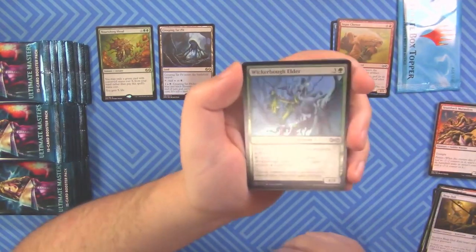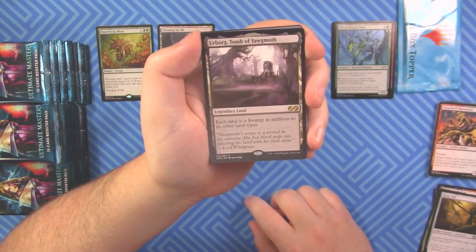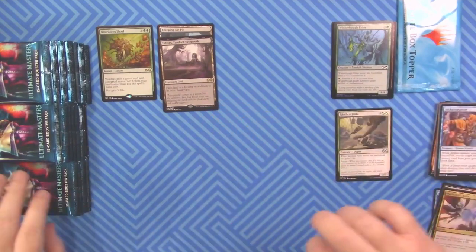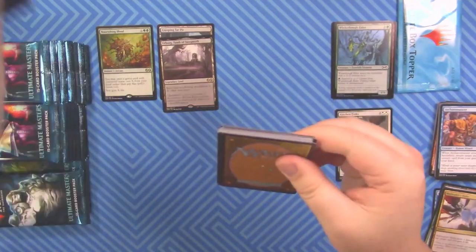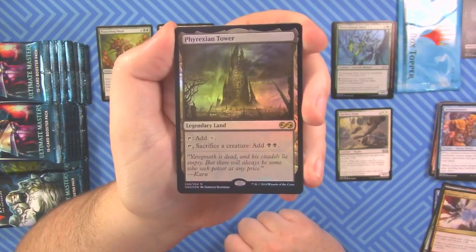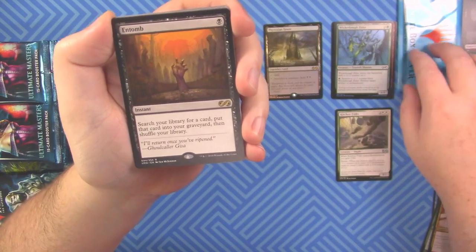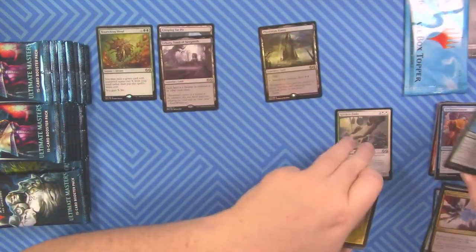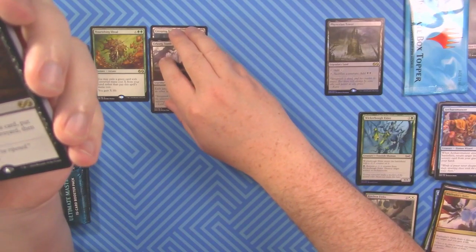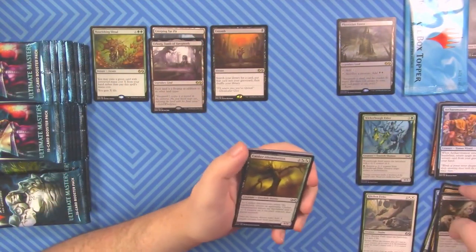We've got a Spirit token, a foil Wicker Bow Elder, and Urborg, Tomb of Yawgmoth — that's a nice rare. We also got a Kitchen Finks, which is a decent uncommon. Next pack has a foil Phyrexian Tower — I'll take it, it seems pretty good — and Entomb. Nothing super exciting in the uncommons.